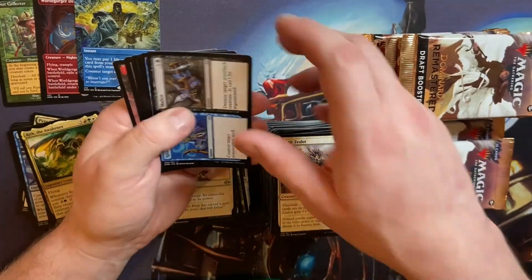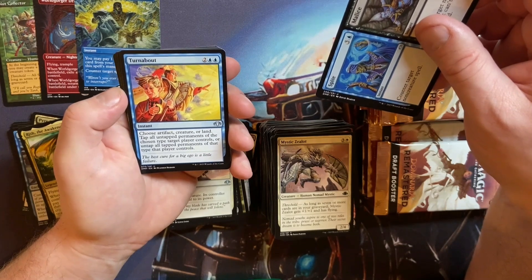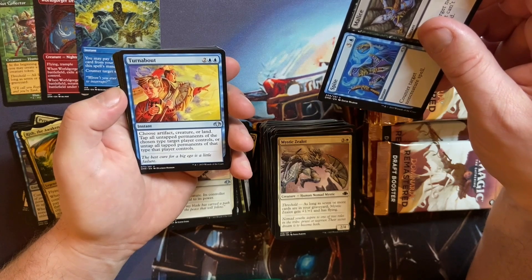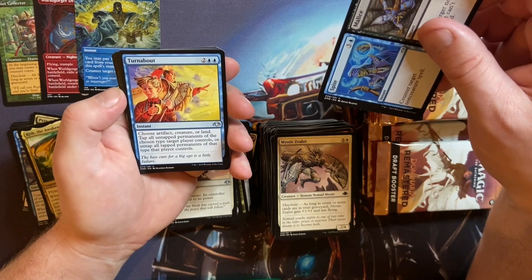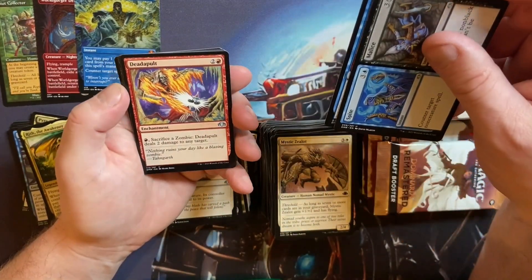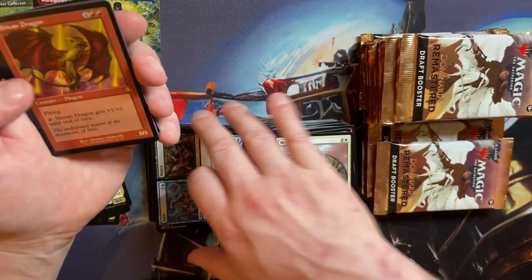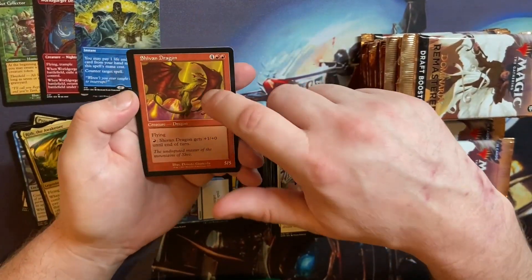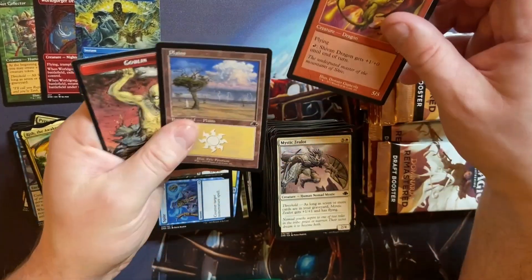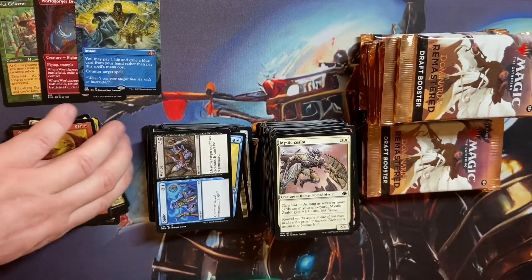Spite and Malice. Turnabout — oh, that's new! Choose artifact, creature, or land — tap all untapped permanents of the chosen type target player controls, or untap all tapped permanents of that type that player controls. Very nice, seems a little bit pricey but still strong. Deadapult — that's new and nice. Oh, a Shivan Dragon — a classic. If they'd have done the retro art from like Revised for that, it would have looked amazing. Oh, didn't have anything funky at the back — my eyes deceived me.